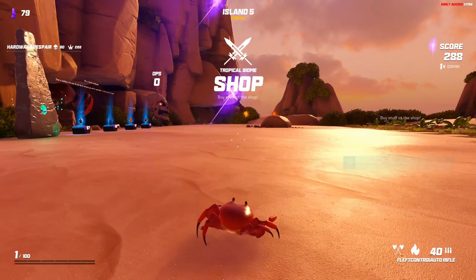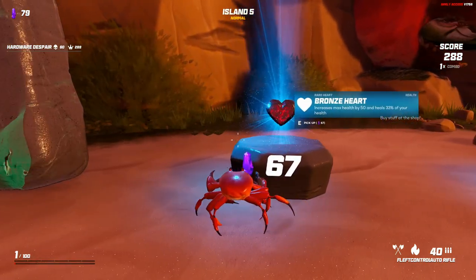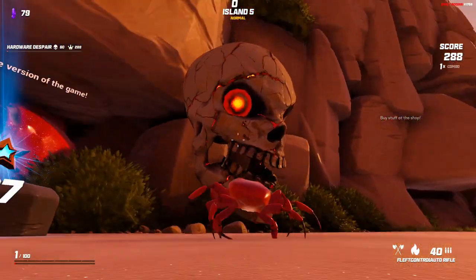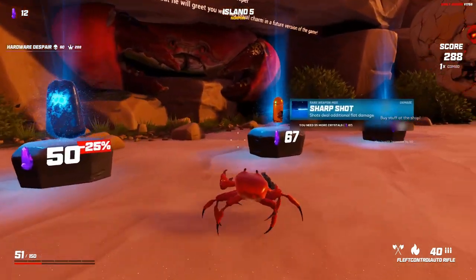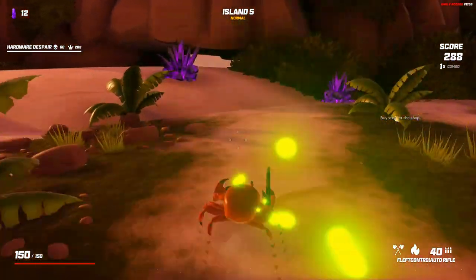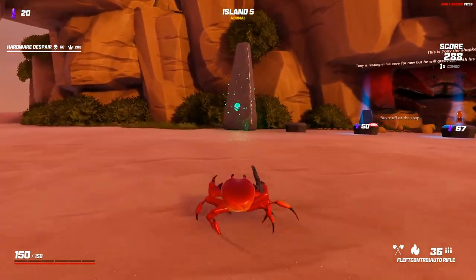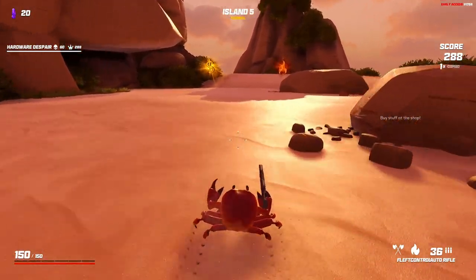At the shop I can see the layout — there's another shop after this. I have 79 crystals. Options include: bronze heart — increase max health by 50, costs 37; bronze armor; sharp shot. I go for health given my current state. I only have 12 crystals left after. There's a reroll mechanic costing 10 crystals but I move on to the next stage selection.